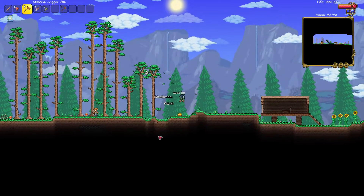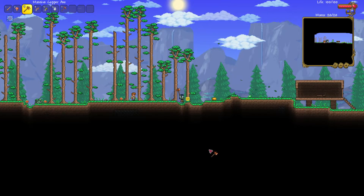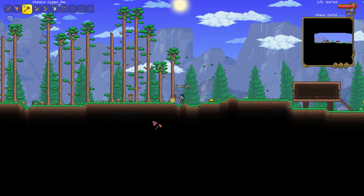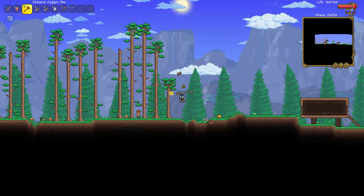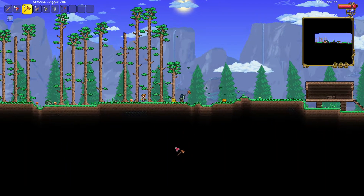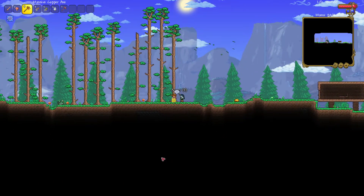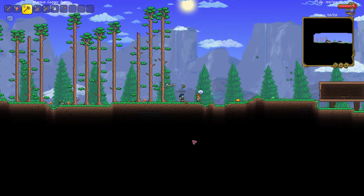We might get pumpkin armor. Something people don't really know is that pumpkin armor is actually really good in the early game because it gives you a decent amount of defense without having to do much, and it gives you a 10% damage bonus, which will make the first few bosses much less of a pain.